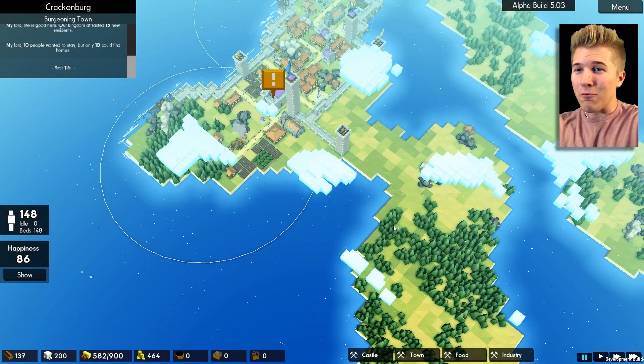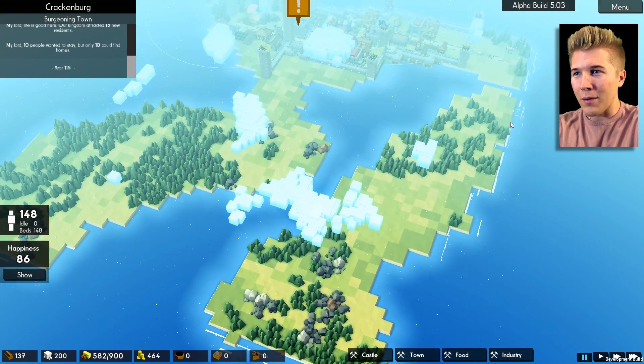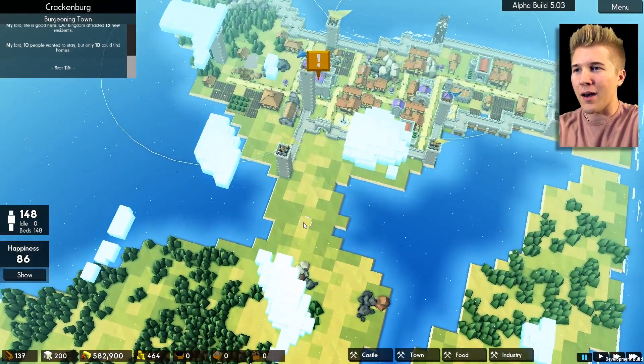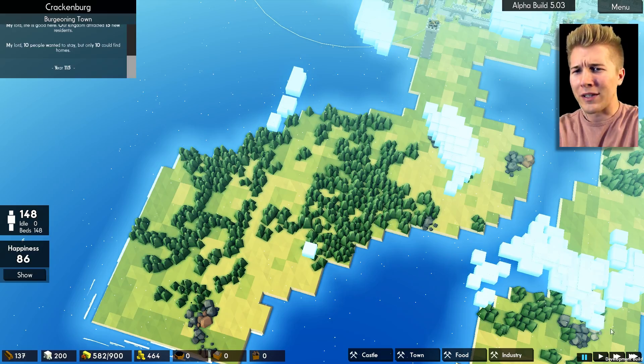Man, ideally, whenever we possibly have the opportunity of colonizing this entire map, I think we could continue with that strategy and just wall up every single island. I think there's three separate islands — or I guess technically not. This is like a small pass, and I kind of think about this as its own island, even though it's totally not.